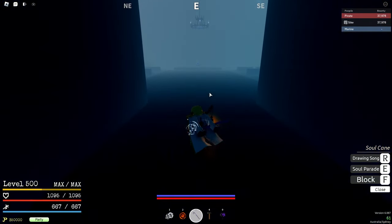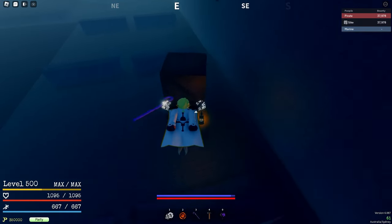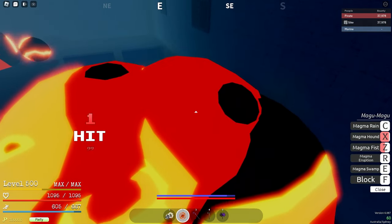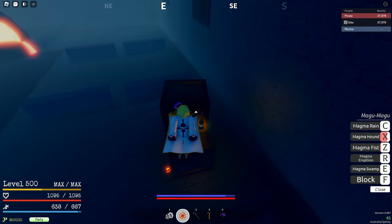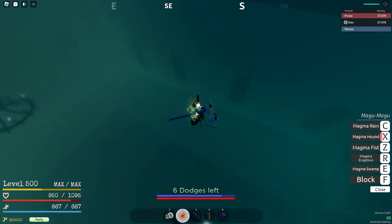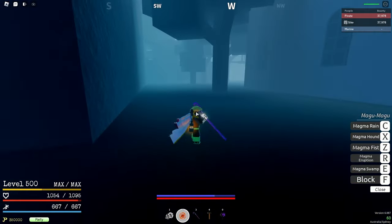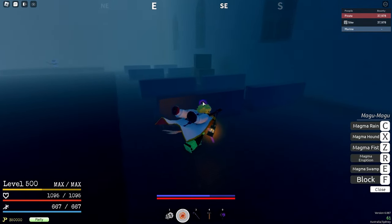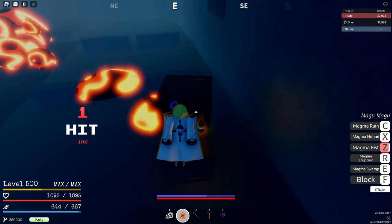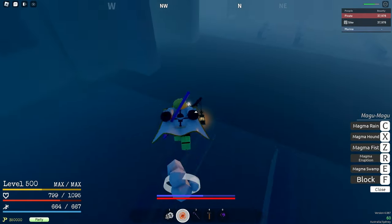Right now I will show you how to solo him. Turn on your Haki just in case. You go over to these boxes right here, jump up there, and you hit him. Then you look straight into the box and eventually he teleports himself in. Once he's in the box, keep using Geppo, because as you can see he's blocking.